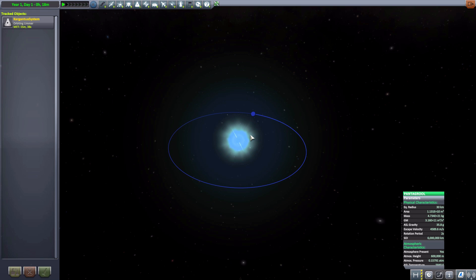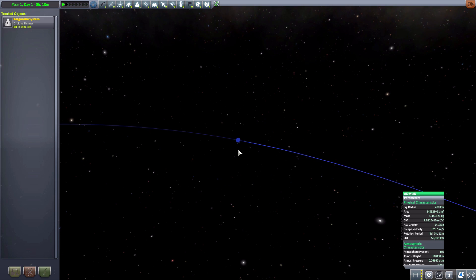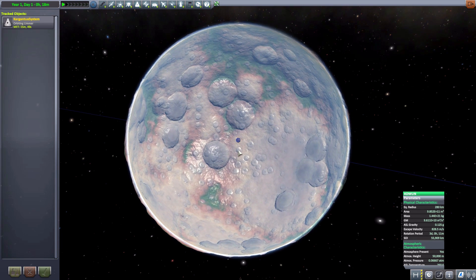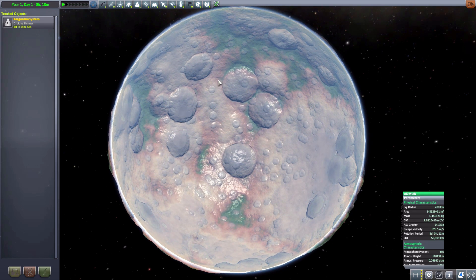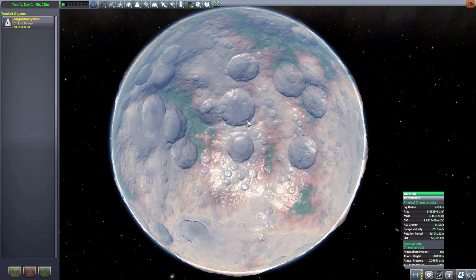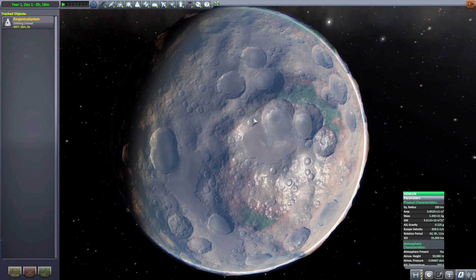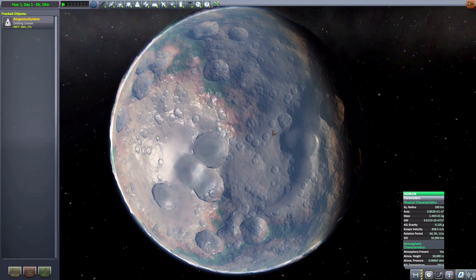The last celestial body we have is Admon, the planet orbiting this little pulsar. It is a desert planet with an oxygen atmosphere and is a pretty gorgeous looking thing. It does have a pretty thin atmosphere, and gravity is quite low at 0.125 Gs, partially due to the 280 kilometer radius — so it is a smaller planet for this system. I do love the look of this thing — it's pockmarked with all these beautiful craters, a very smooth and shiny looking planet. I love the coloration between the browns and the greens. A very, very lovely looking thing.